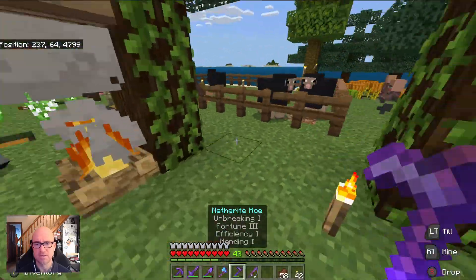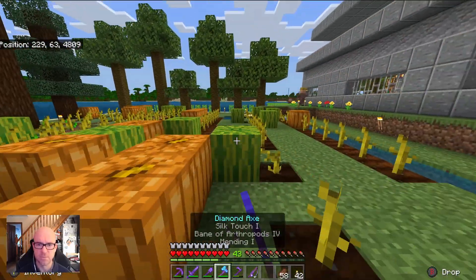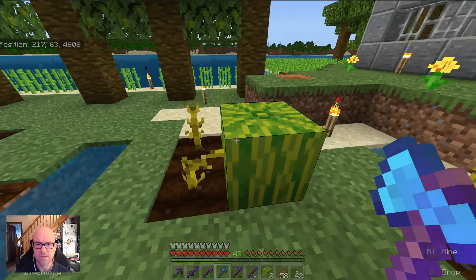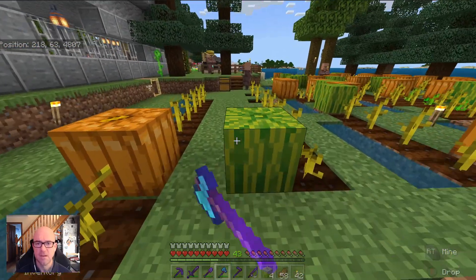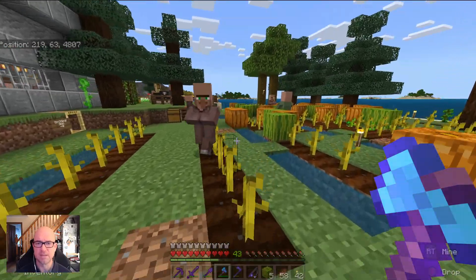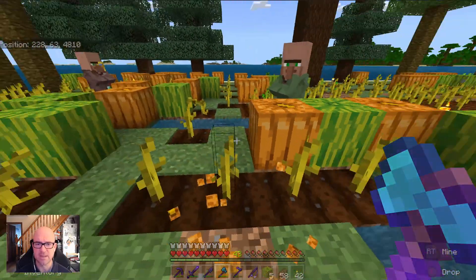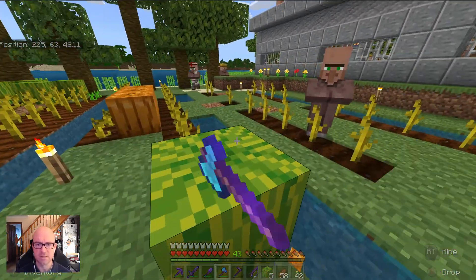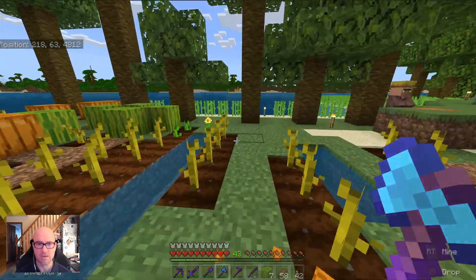We could do some trades if I get some pumpkins and watermelons. I originally put the villagers on a well-lit island, at a little distance from the actual base so they were unlikely to wander. Now they have iron bars and things to protect them, though I think one of them drowned under the sea — it must have fallen off the island.